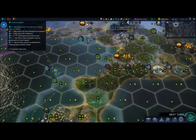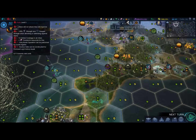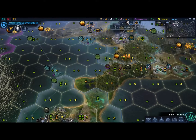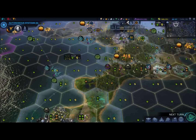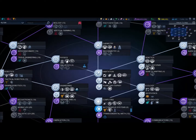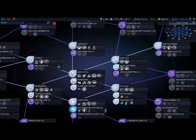You might be wondering how you can gain points in Harmony, Purity, and Supremacy. There are two ways of doing this: one, through random quests that are accessed throughout the game, and two, by researching new technology. If I click on the TechWeb, you can see the technologies available to me.